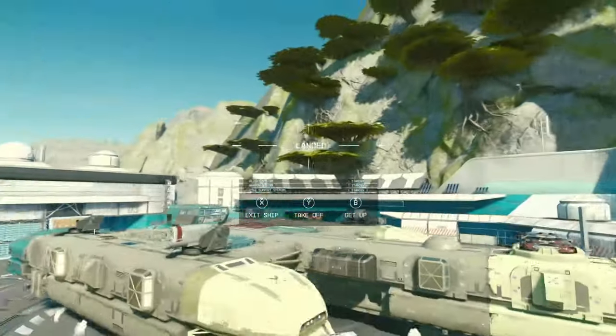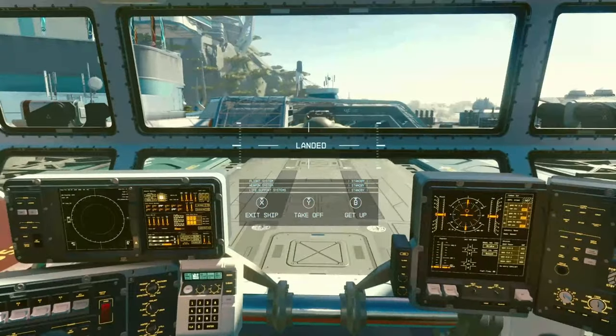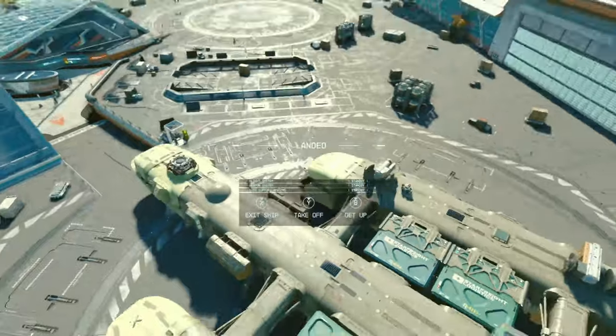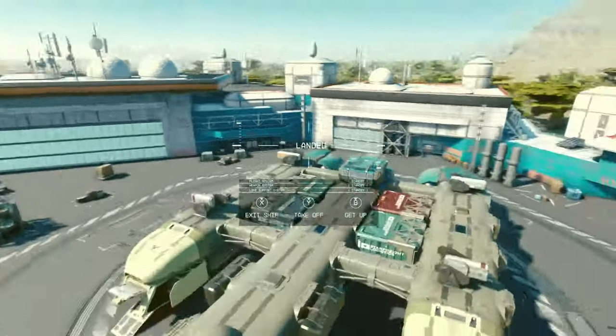This bridge reminds me of the Lakon bridges from Elite Dangerous — they make cargo vessels and it makes sense: you need to be able to see what's going on. From this bridge I can see the docking port at the top, so if I have any issues I can see it.